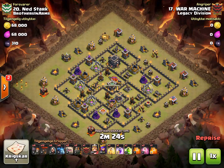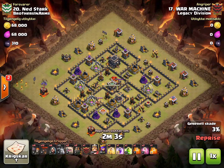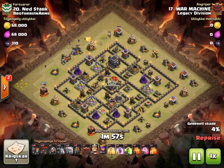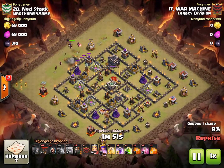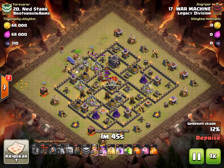Next up we have War Machine coming in with a gobo LaLoon. If I'm not mistaken, this base is a year old if not more. Notice the centralized queen, the lack of expo islands, and how easily bowlers can just jump through here and tear open the core — which is exactly what War Machine is going to do. I think this was pre-Valk era too. There's a tesla right there between those two, and there's definitely one more. Like I said, this is an internet base, and while it is a good internet base, internet bases that are a year old tend not to do very well against new attack strategies like bowls.